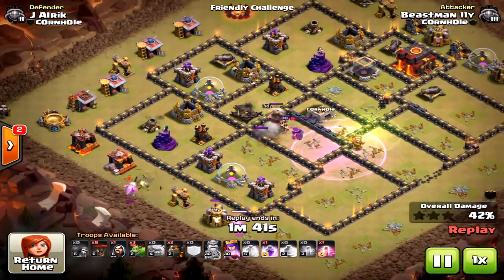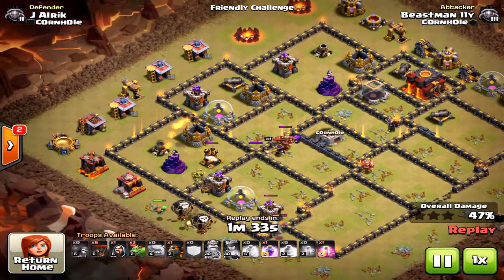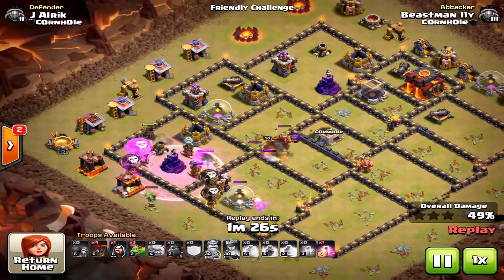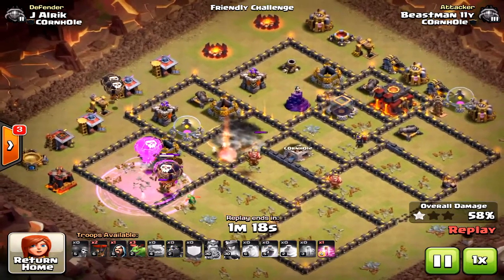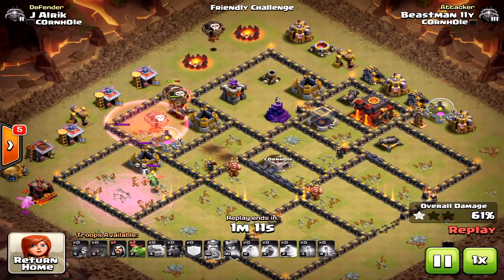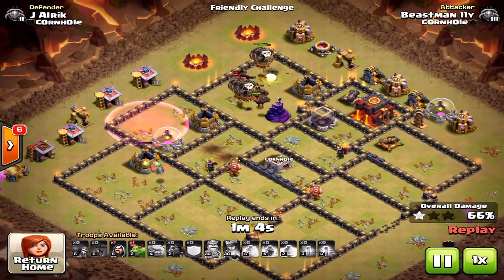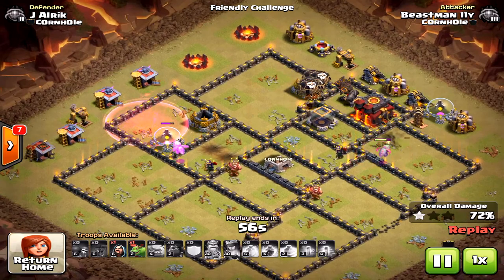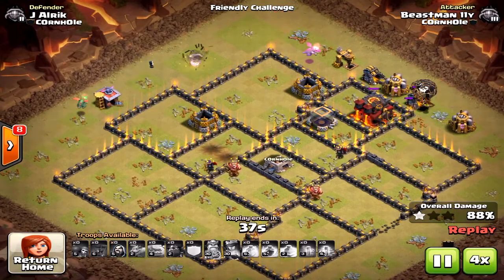Very cool attack if you're looking for a wide spread of units and something a little different. He only has a haste and a rage for his air portion, but he was able to get down two or three air defenses before the air portion came into the attack. Also effective use of baby dragons to create a funnel — I did a video on that. A lot of people like using baby dragons for the funnel because they do better than a giant or a valkyrie.